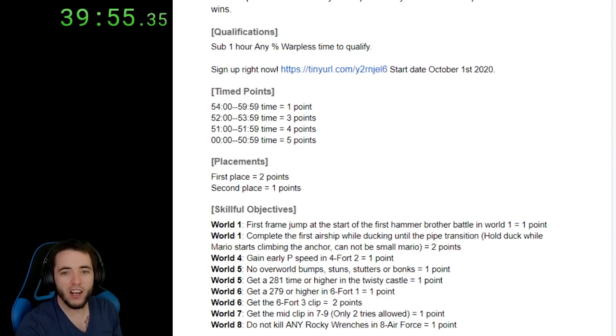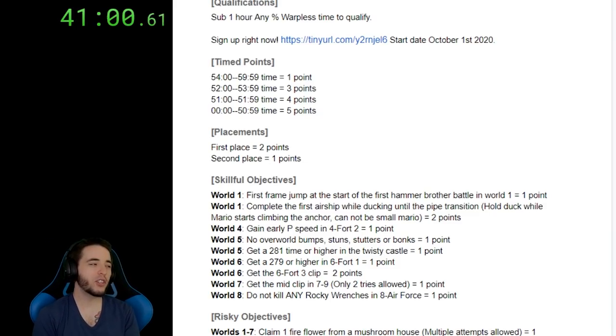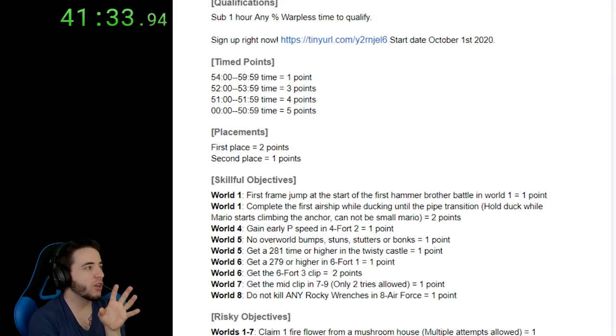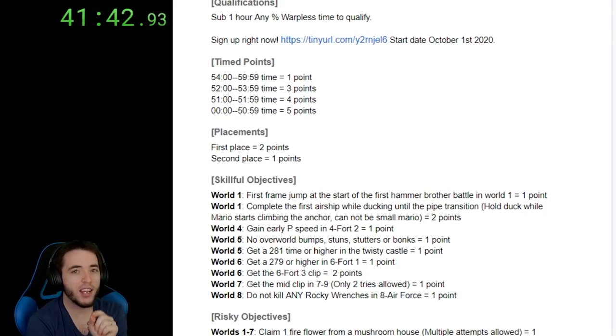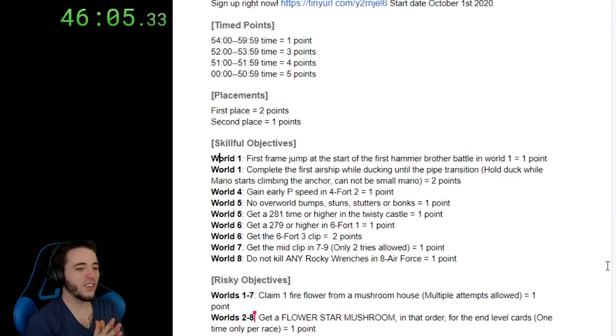We are now moving on to risky objectives. You have to claim one fire flower from any mushroom house in the game between worlds one and seven. Yes, risky objectives, RNG objectives — exactly, that's what they are. You can only get one fire flower from a mushroom house per race. If you get it, you get the point. But if you go to your first mushroom house and you don't get it, you can try another mushroom house if you want — but every mushroom house is about 10 seconds. Get a flower, star, mushroom in that order for the end level cards — one time per race. This objective officially starts after the fortress in world two.